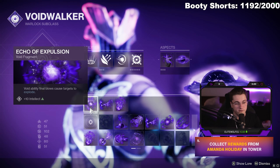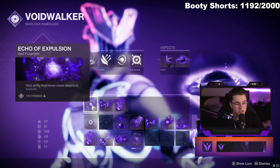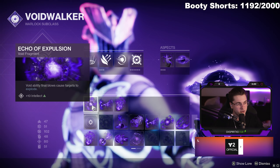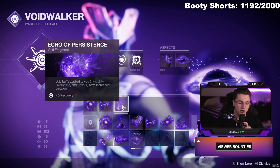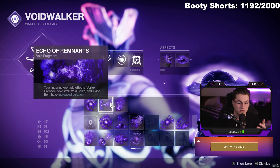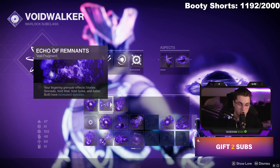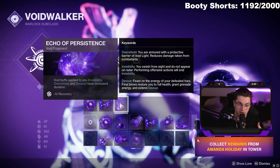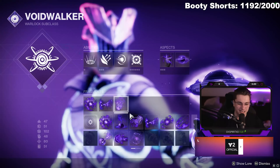For fragments I'm running Echo of Expulsion, Echo of Remnants, and Echo of Persistence. Echo of Expulsion and Echo of Persistence are must-haves. Echo of Expulsion makes void ability final blows cause targets to explode. Echo of Remnants is huge if you're using Axiom Bolts — it lets them chase targets for longer with increased duration. Echo of Persistence increases the duration of void buffs applied to you, so Devour lasts around 20 seconds when you first pop it.